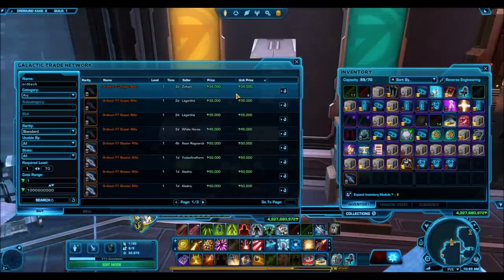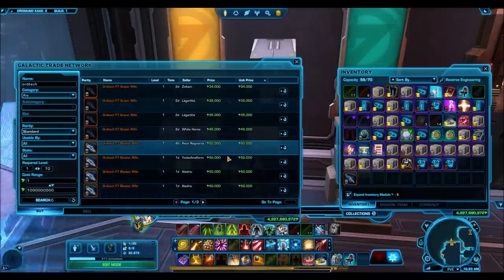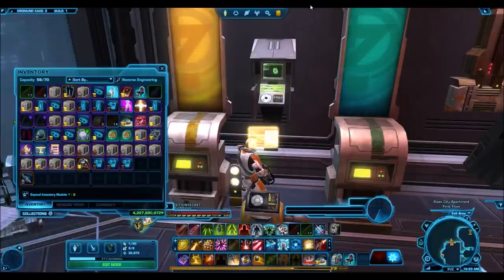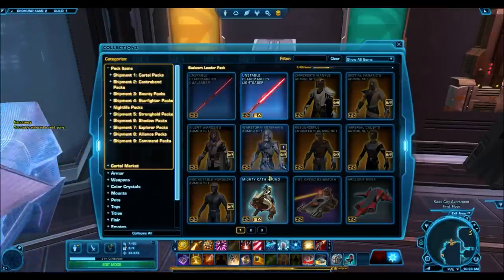These silver weapons are going to go pretty cheap: 34k for the sniper rifle, 50k for the blaster rifle, and 100k for the blaster. So you can unlock all of the silver weapons for around under 200k.